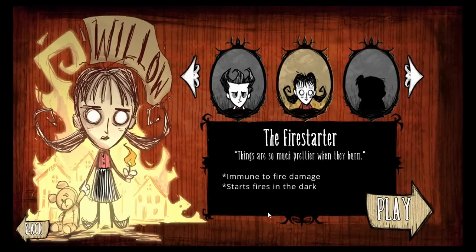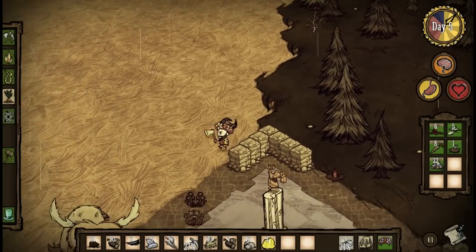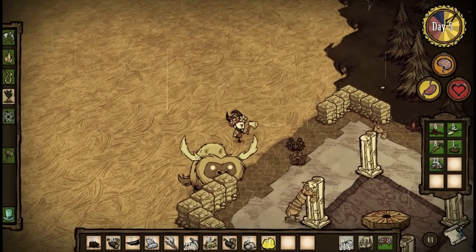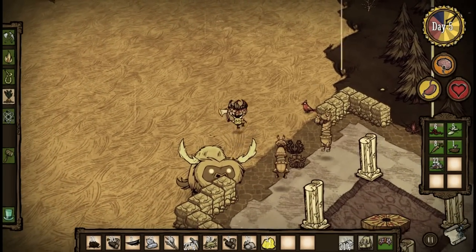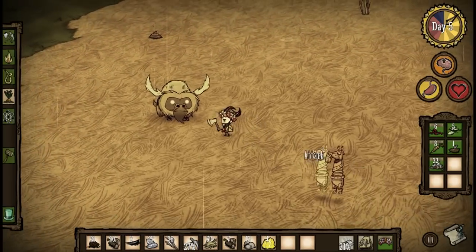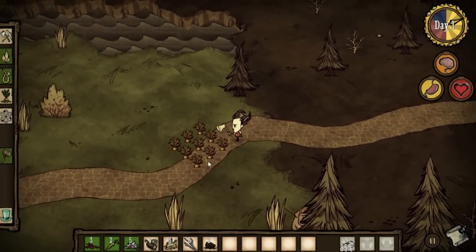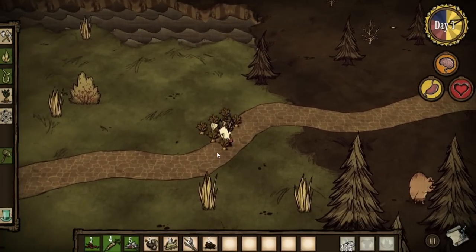While I may have complained about the game's sometimes overzealous use of brown, the art style is still something to behold and enjoy. The aesthetic is somewhat reminiscent of an old-time puppet theater with hand-drawn characters and objects. This should come as no surprise to fans of Klei Entertainment, as they are very well known for their dedication to making beautifully drawn characters and environments. Don't Starve upholds that tradition by being very unique and yet somehow exudes that trademark Klei style.